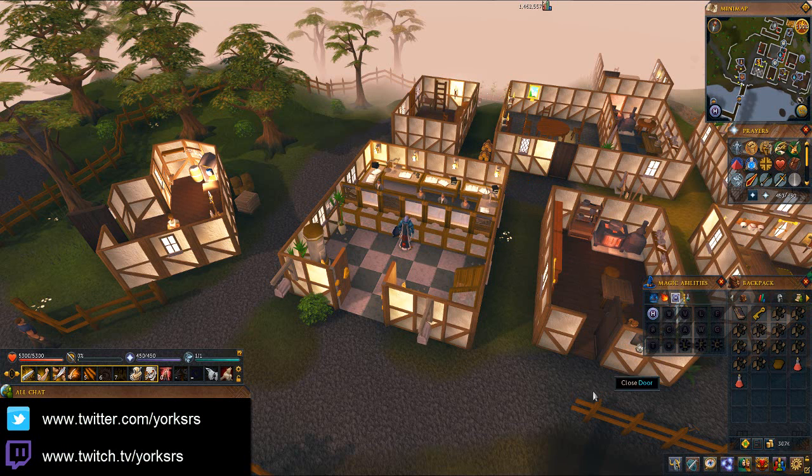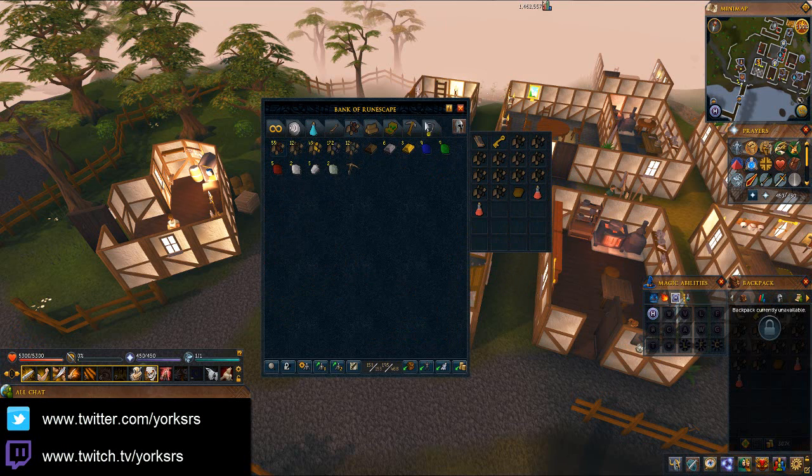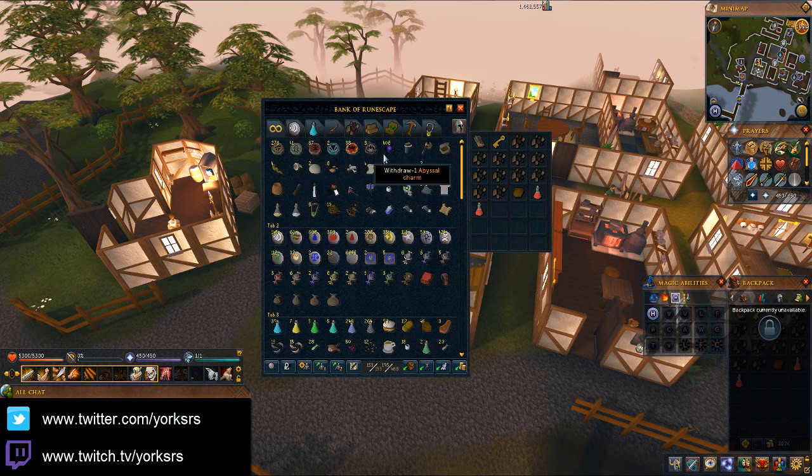I just wanted to show you before we crack on - my money pouch right there. 307k. I think yesterday in the video it was 80-something k. Also, wait for it guys - the Jar of Divine Light. That cost me 100k. I bought it from Mr. X in Edgeville, and I put it there so I would never take it out of my bank by accident.